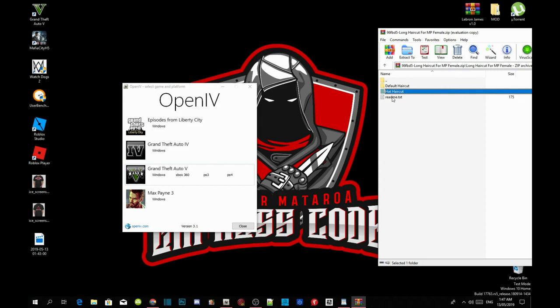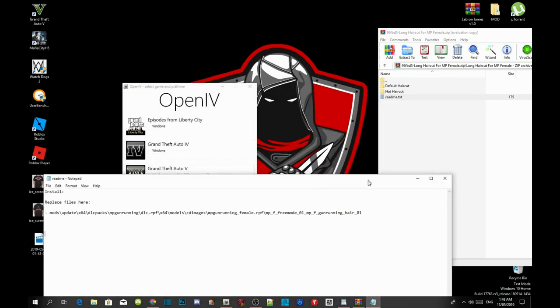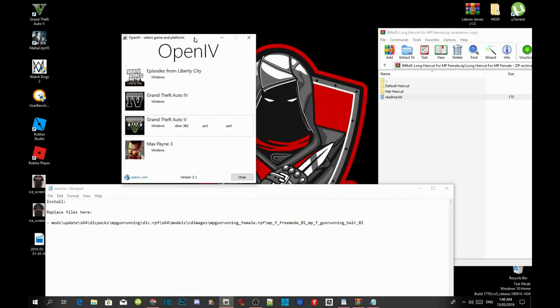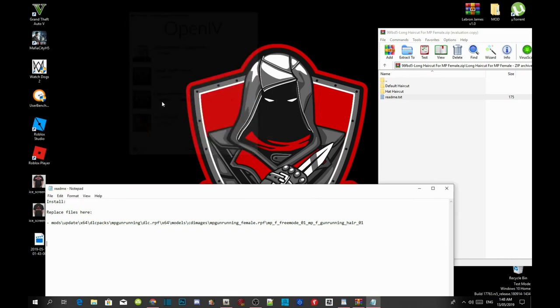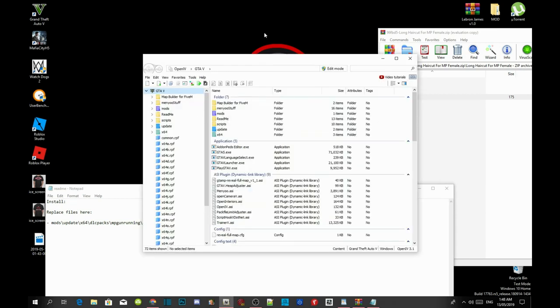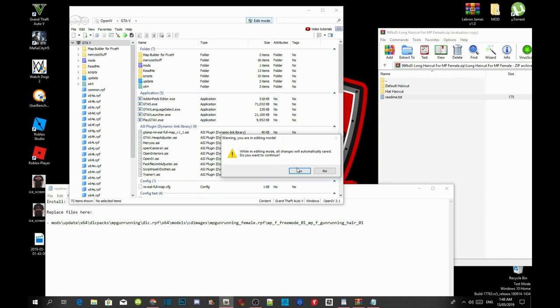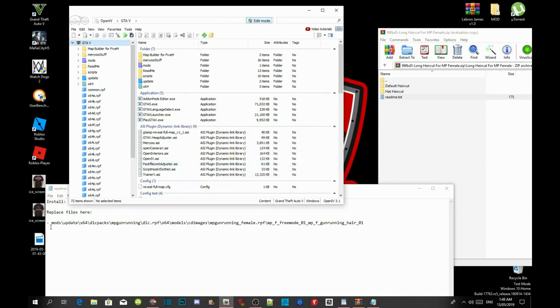If you don't understand my instructions, go to the readme.txt and it will show you how to install it. But I'm going to show you now. Drag this folder and put it down at the bottom here, then go to your Grand Theft Auto V window — wait a few seconds, it depends on your PC performance. Once Open IV is opened, go to edit mode and select yes.